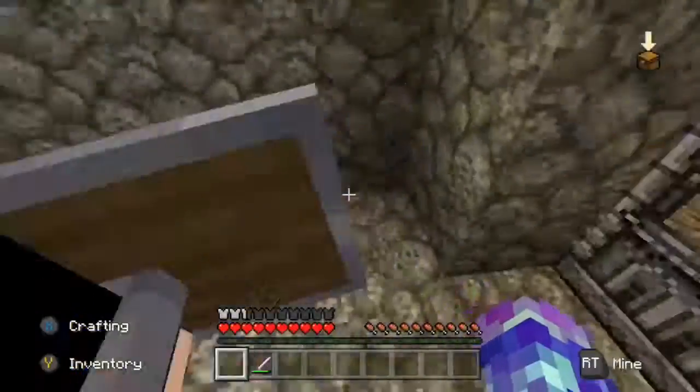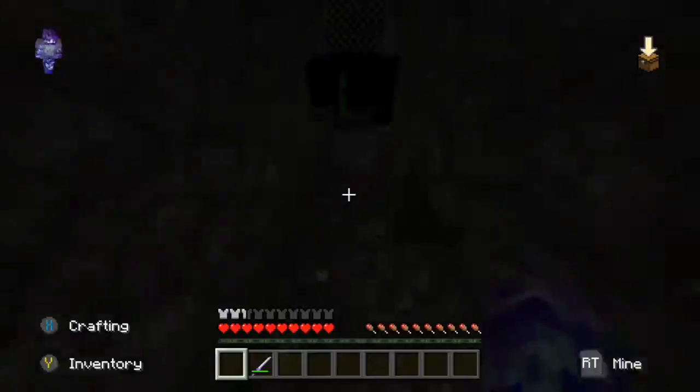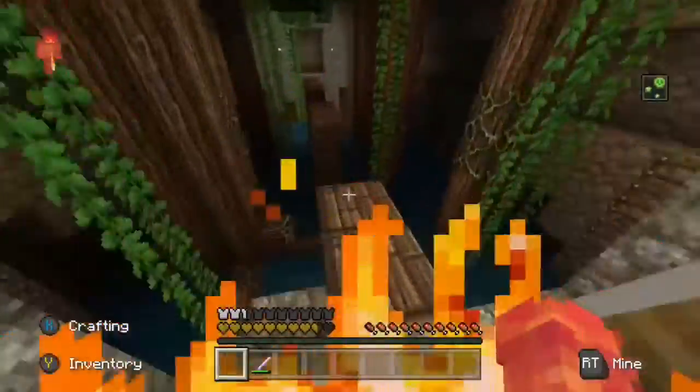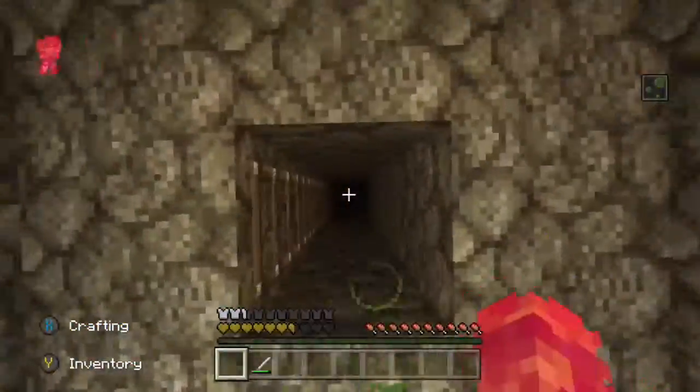We already got that — that was the champion armor. I forgot about the fire. Don't press the pressure plate — it just gave me poison. Let's just keep going through here.